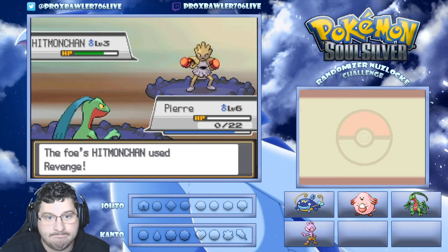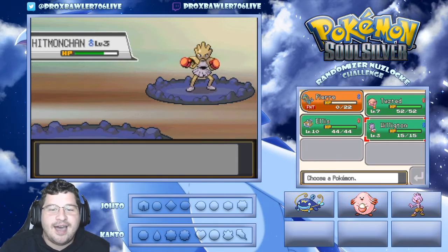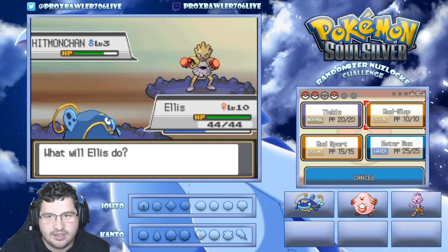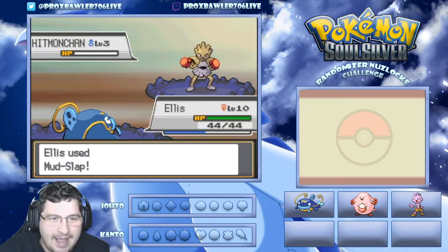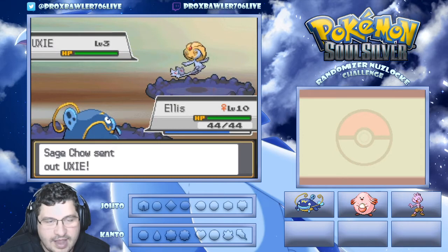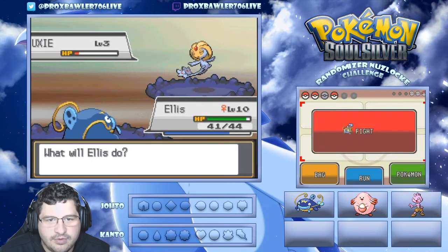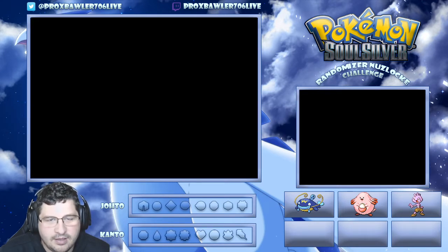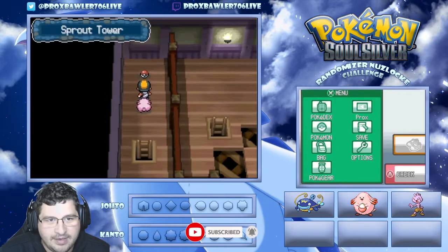Oh - we're dead. RIP - that is greed, ladies and gentlemen, that is greed and that's what it gets you. I hope this can kill it - oh god. I would have lived to revenge even if it didn't kill. This trainer has two legendaries and of course we run into it. Going for Water Gun - water gun is so much better than Mud Slap, so glad to have it. Pierre is dead - we'll go put him in the death box. RIP Pierre, it was a good run - the Grovyle was just not meant to be.